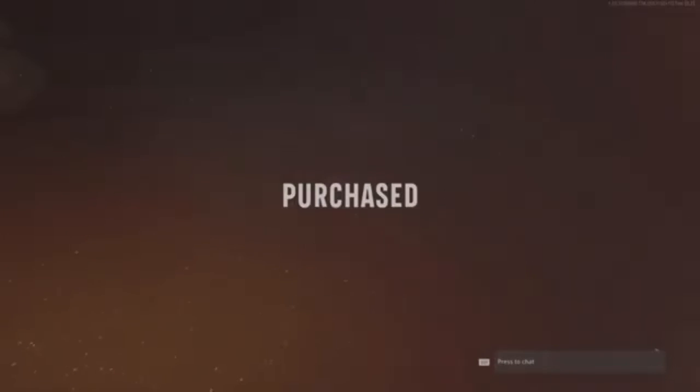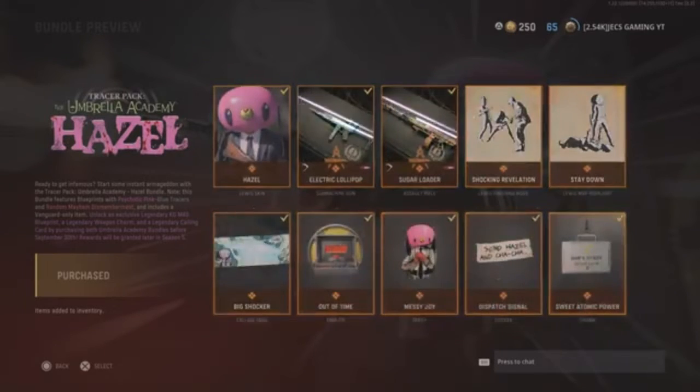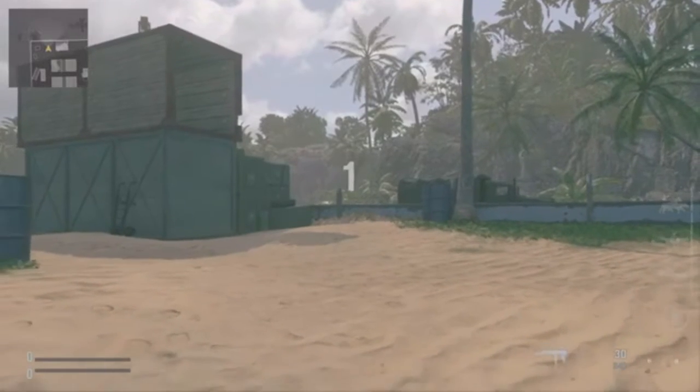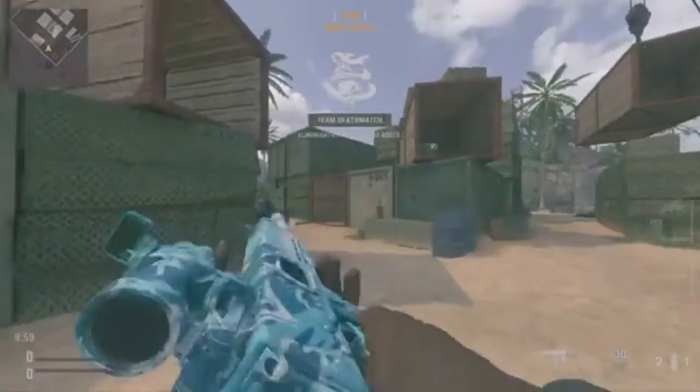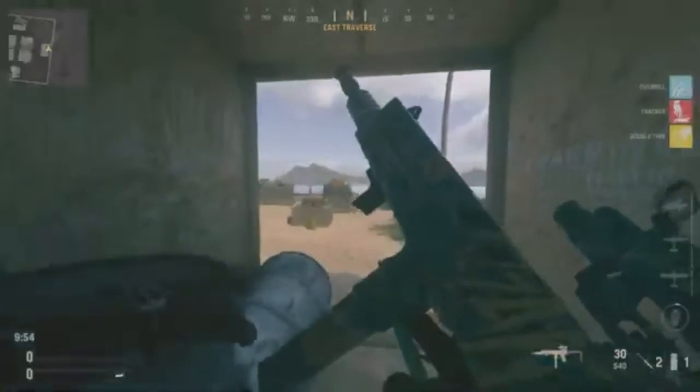I really like this bundle a lot. Obviously we're gonna pick it up for 2,400 COD points right here. I'm definitely gonna be using this bundle but I'm probably gonna stick with the Cha-Cha one — I'll have to see the more I use it. But here are the tracers — here's the weapon inspect first.